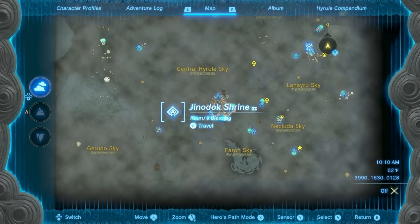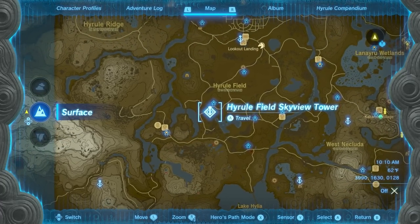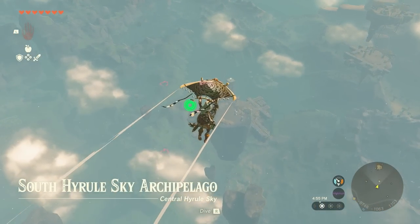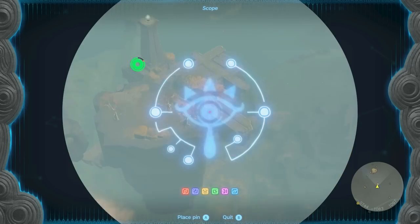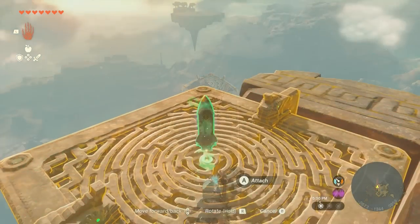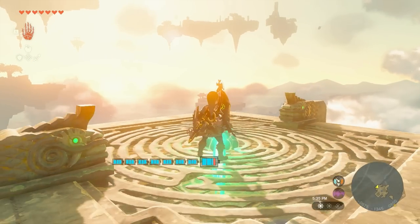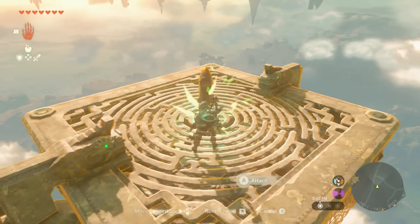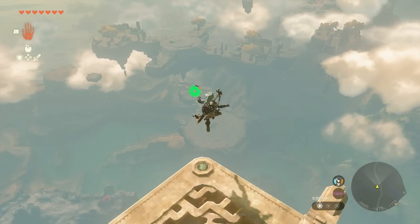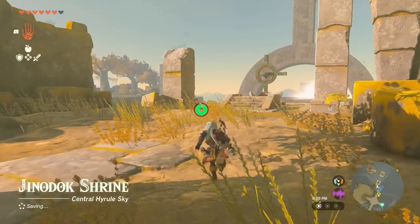The second diamond is located within the Jinnodok Shrine. I got to it by using the Hyrule Field Skyview Tower, then outfitting a nearby floating platform with rockets — fans would work as well. All that's left is to retrieve the Shrine Crystal, which you can do pretty easily by rotating this platform to bridge the two islands.